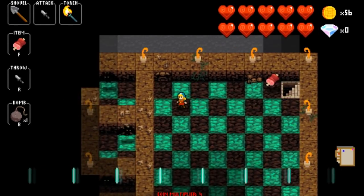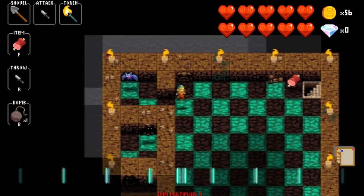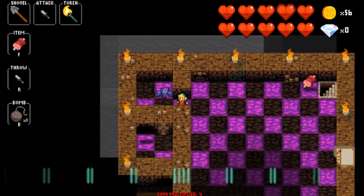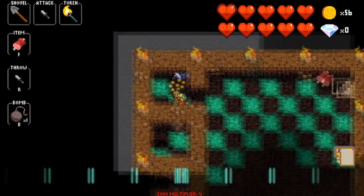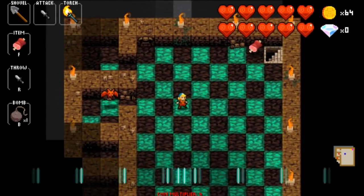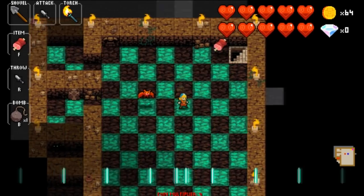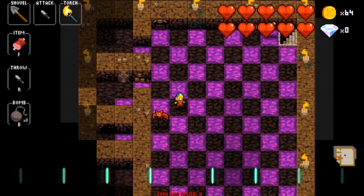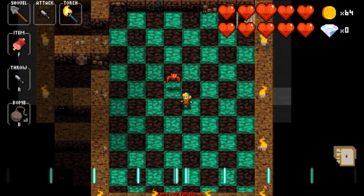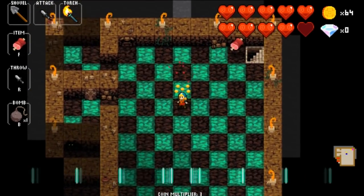Bats drive me crazy. The blue bat is your basic standard bat — just like the blue slime, it moves every other beat and can move any of the four cardinal directions completely randomly. The red bat will move every single beat, also only the four cardinal directions, and its movements are totally random as well. When I'm next to a red bat I've got a one in four chance of being attacked.